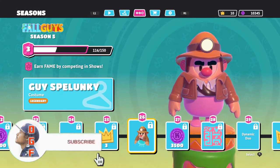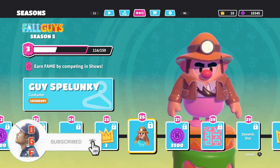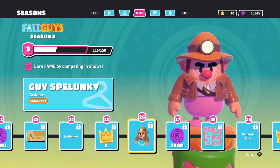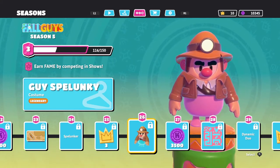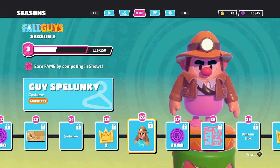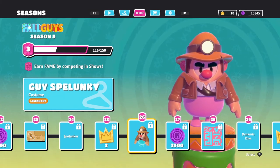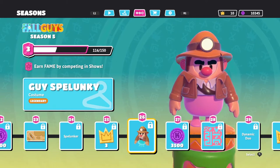What is up guys, I'm Daddy Gamer Fred and welcome back to another Fall Guys video. In today's video we're going to be going over the brand new Fall Guys Season 5 special guest character inside of the fame pass or battle pass, and that of course is Spelunky — from the hit game Spelunky 1 and obviously Spelunky 2.